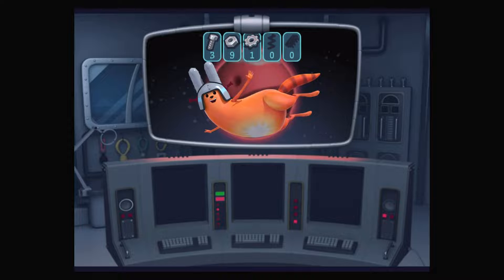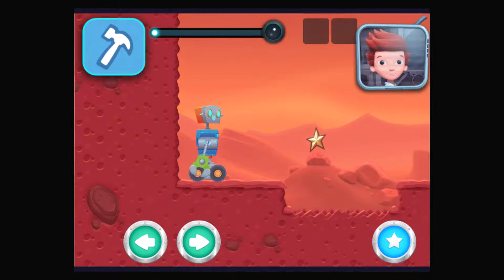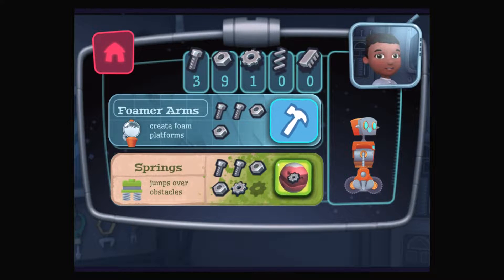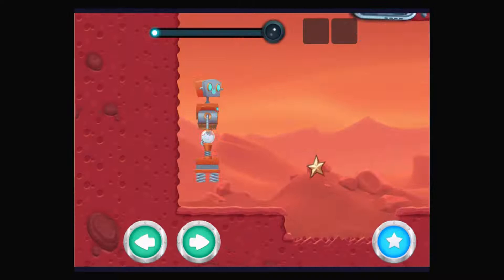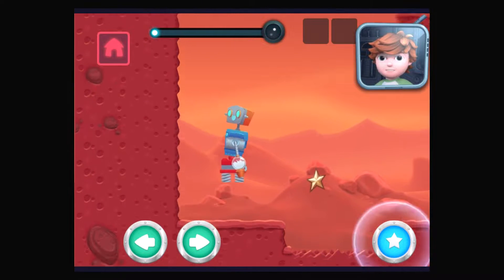You engineered a great robot! Mars. Looks like we need a new part to complete this mission — let's build a new part! You have enough new resources to build a new part. Let's do this! This arm can make foam blocks.